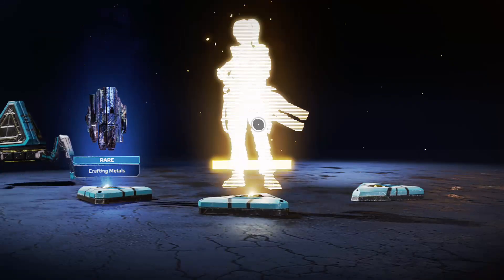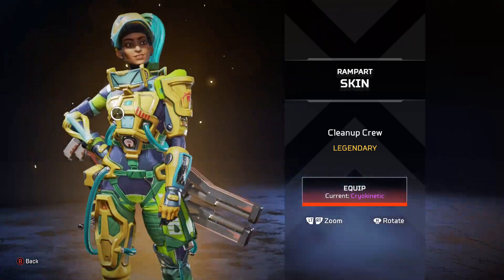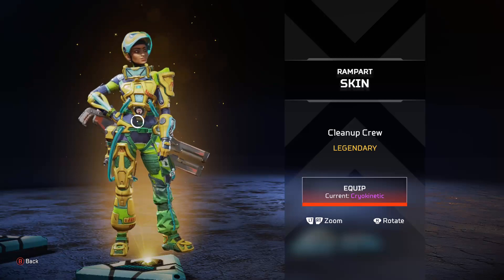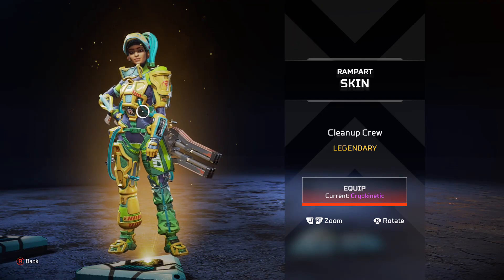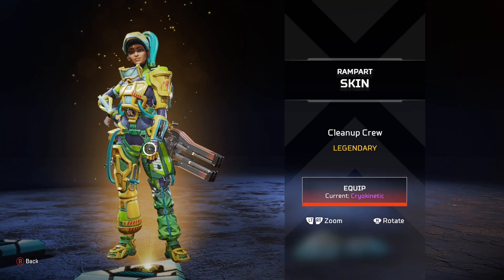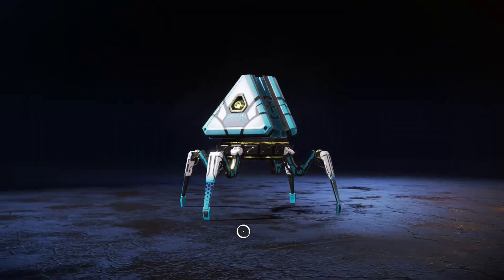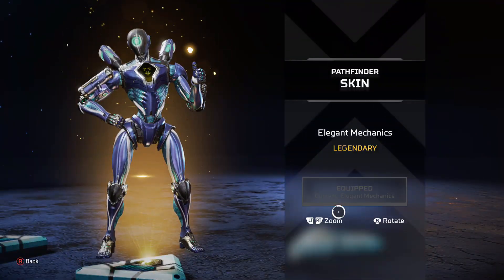Rampart skin - not a fan. Her eyes should be gold; if her eyes were gold we might have a deal. But this looks like that R-301 skin and that one Gilbert skin - it's just too bulky. I don't like the colors either - purple, yellow, aqua blue, green, all faded. Like that Horizon Transformer skin, nobody wanted that. Yeah, that's like a one out of ten.